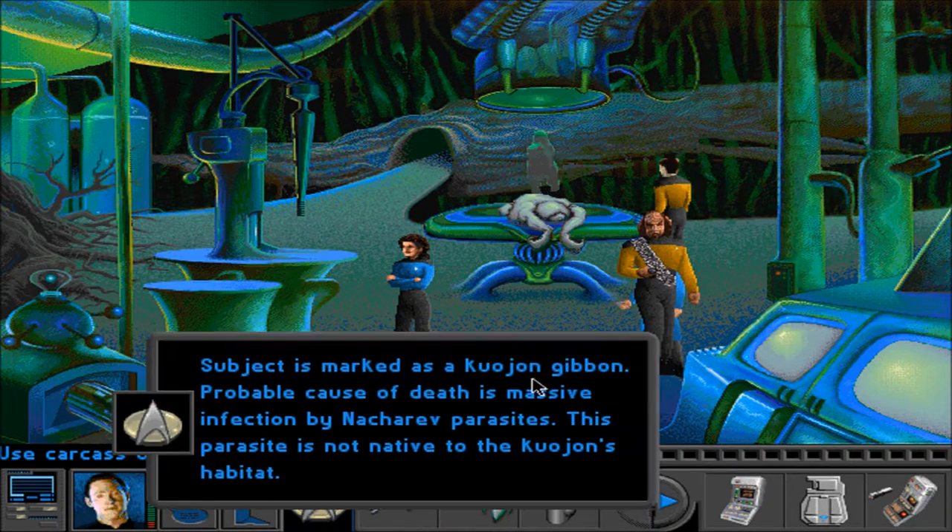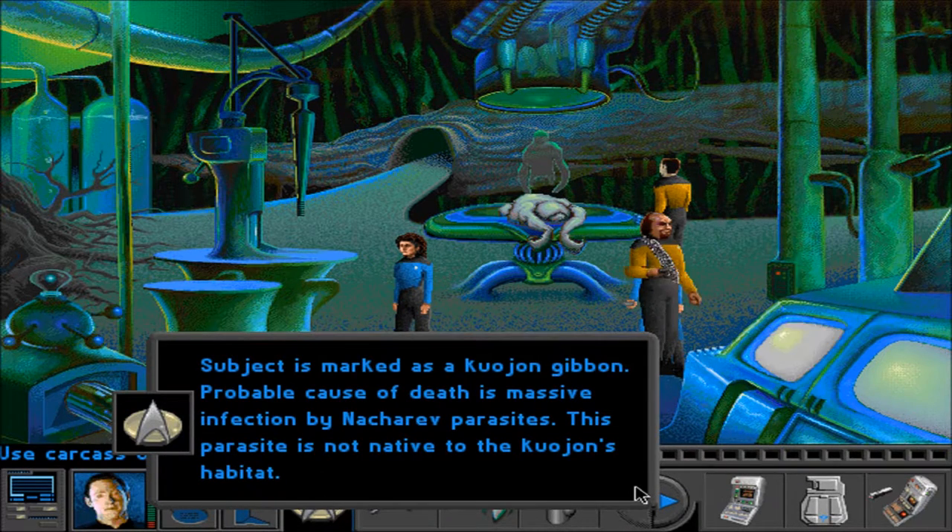Can we identify this thing? The subject is marked as a Kujan gibbon. The probable cause of death is massive infections by Natarav parasites. This parasite is not native to the Kujan's habitat. I must have used the same one twice — I think I scanned three of them, but definitely missed this one somehow.